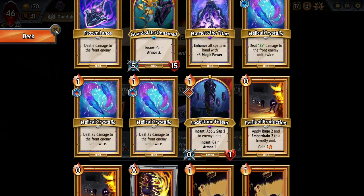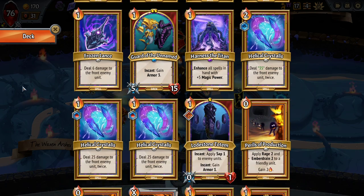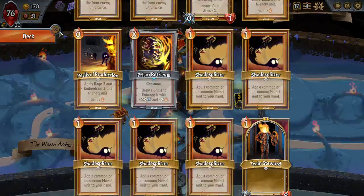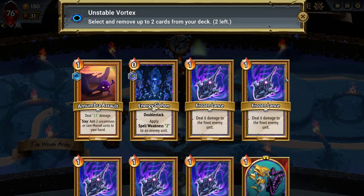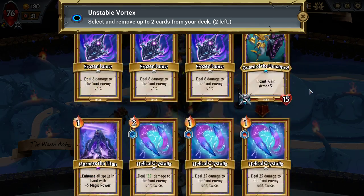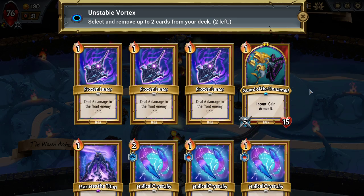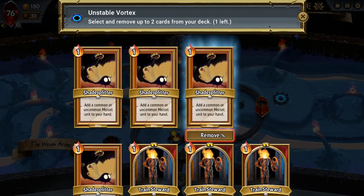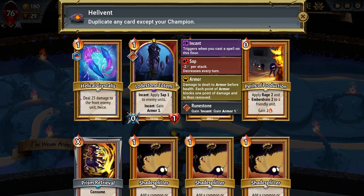We are going to want extra draw — probably going to want that two times. So the minion upgrades would be extra health on Lodestone, extra damage and extra health on the Guardian Unnamed. They're not super impactful, whereas duping something and removing two cards from the deck is pretty impactful right now. Let's dupe the Lodestone Totem.